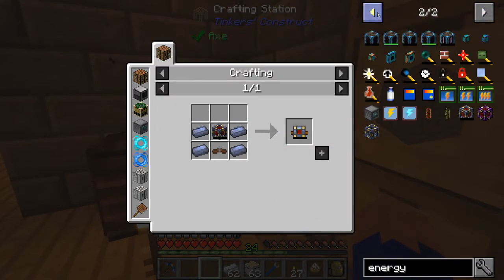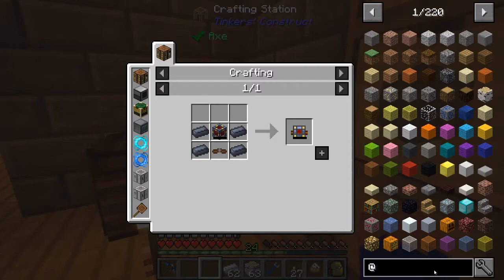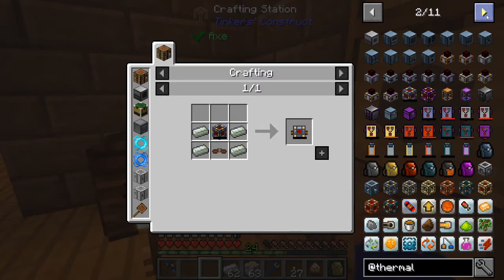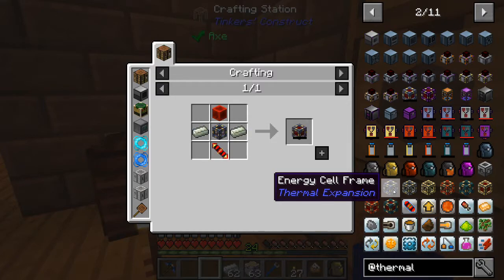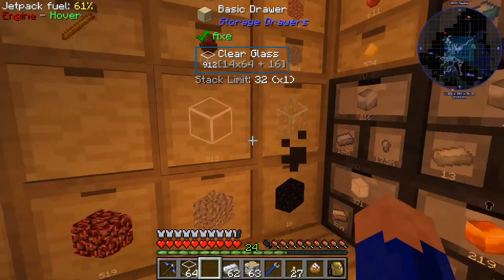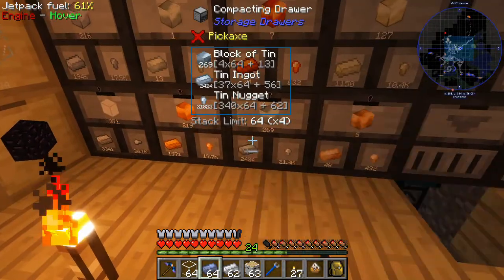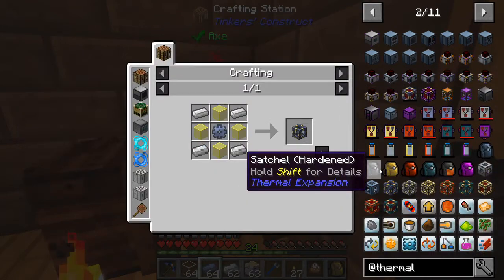Let's see where are you, energy cell. We know where to find it - Thermal always has the answer. There's the energy cell frame, it's used to make a basic energy cell. We need some lead, some iron, some glass - the usual. Let's grab a stack, we're gonna need probably a stack. We'll probably need some tin for gears. Let's start with the energy cell frame.